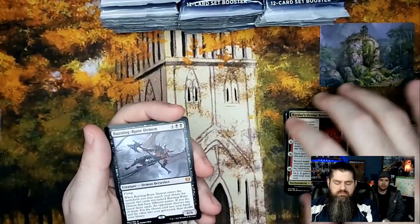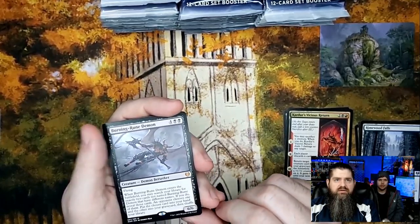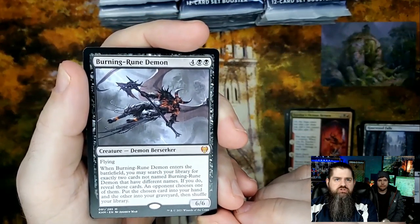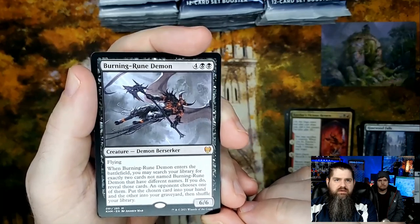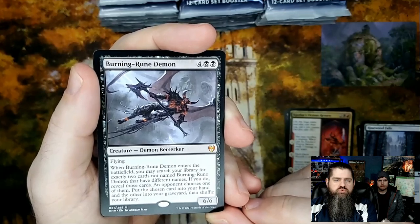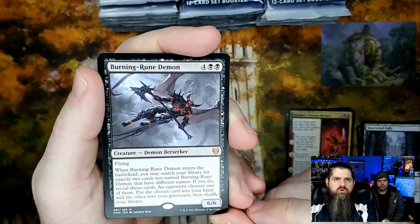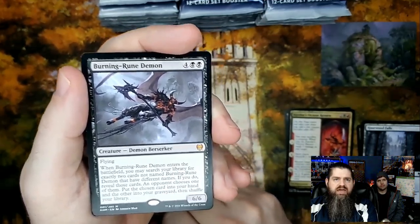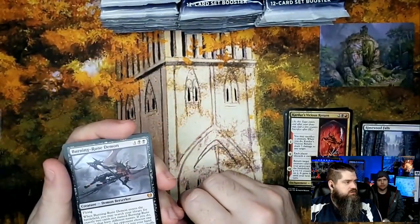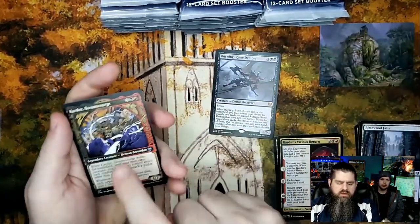Burning Rune Demon — right off the bat we got a set card in the back and we also have a mythic! Flying. When Burning Rune Demon enters the battlefield, you may search your library for exactly two cards with different names — an opponent chooses one, put the chosen card in your hand and the other in your graveyard. It's a six-six flying for six, and with graveyard recursion you can get a free card out of it.